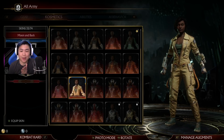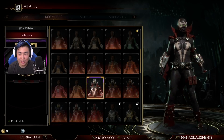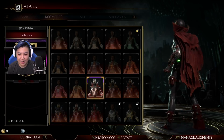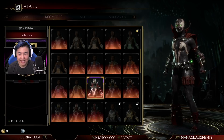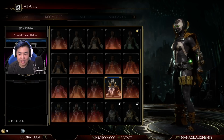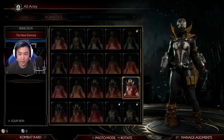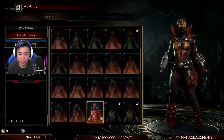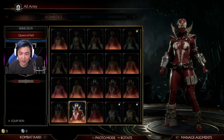Here we go — we got the Spawn skins for Jackie. The Hellspawn skin for Jackie. Oh God, dude, that looks pretty frickin' awesome. We got different color variations. I kinda wanna see her intros. She has a Deadpool-looking skin too — that one's awesome.